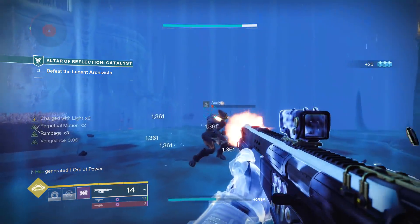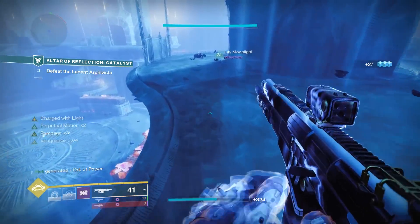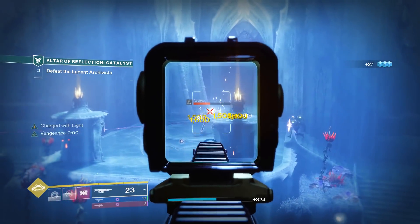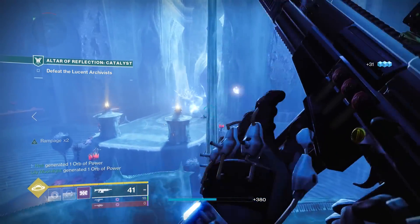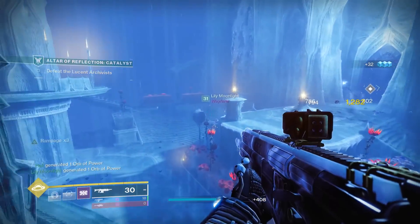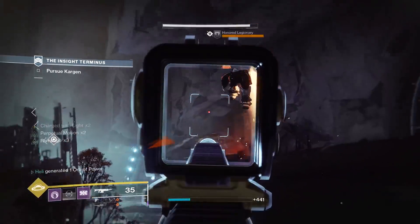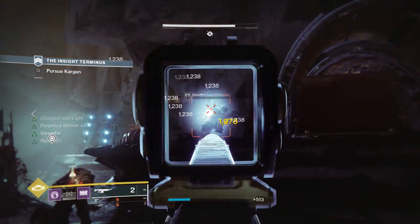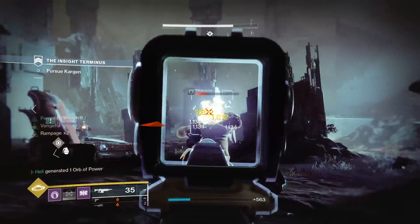The first weapon I'm showing you is the good old returning legendary auto rifle, the Duty Bound. I remember using this thing so long ago during the Warmind DLC. What a shredder. It is a 600 RPM auto rifle, so the sweet spot for many people and very usable in PvP, pretty much no matter what roll you get on it - it'll always do a decent job. You can get yourself a Duty Bound at the end of a Nightfall Strike as long as it is in rotation.